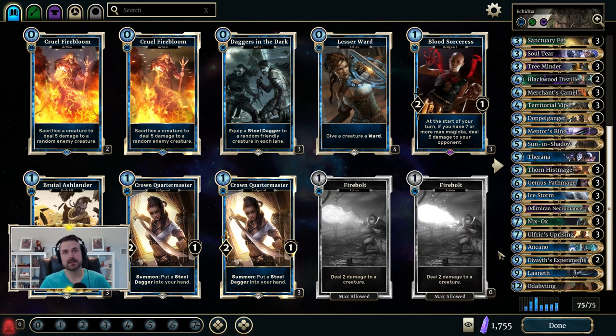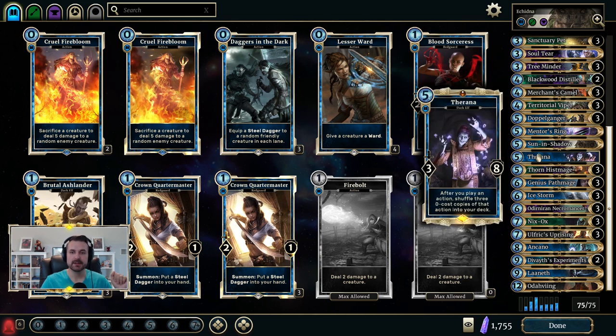So while 13 and 15 magicka help you pull off combos from hand, sometimes Nyxox or Path Mage are already on the board and you can do some interesting combos with Dark Rebirth, Knight to Remember, and other cards. Another thing worth pointing out: Thorana can enable some really interesting things as well.